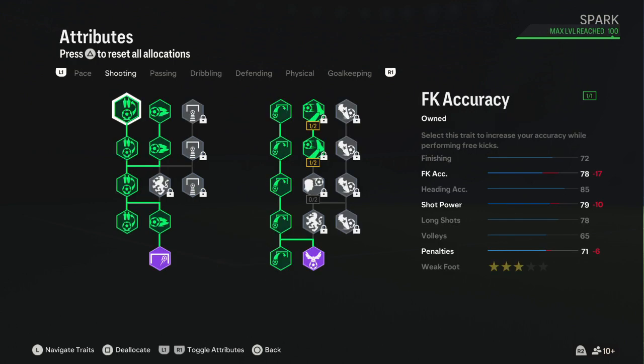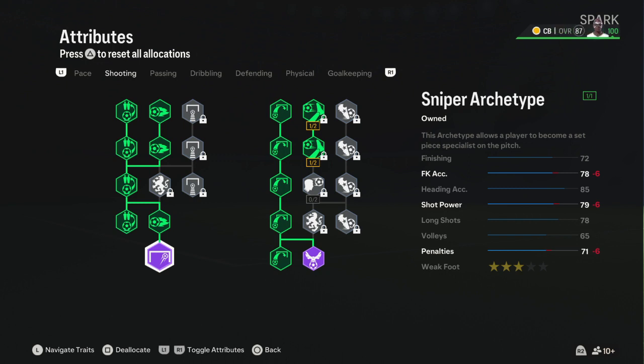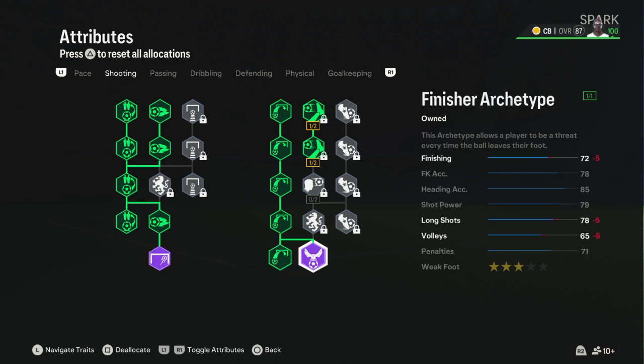For shooting, I got both archetypes — I don't know why she has quite a lot for a CB. On the shooting, it's Positioning 70, Finishing 86, Shot Power 89, Long Shots 87. I don't know why she needs those long shot stats, but I got the Sniper archetype, Finisher archetype. Volleys is at 49, Penalties 64.